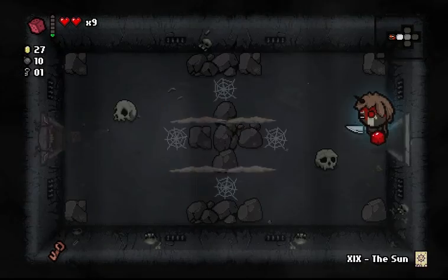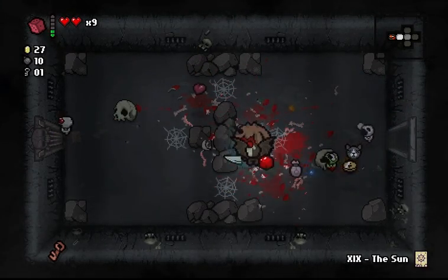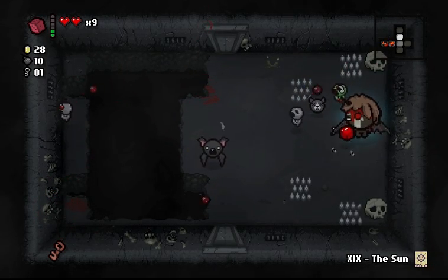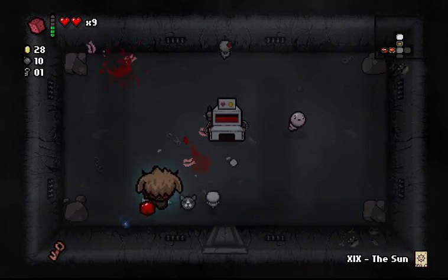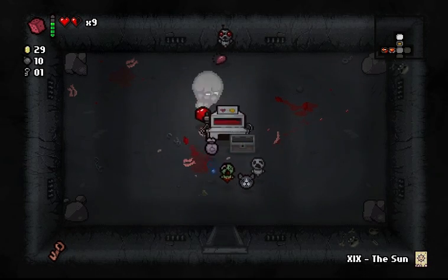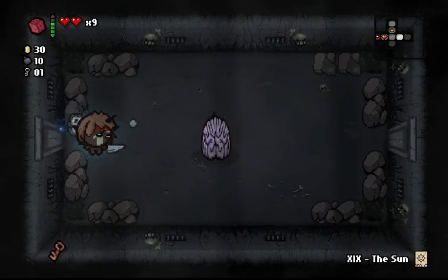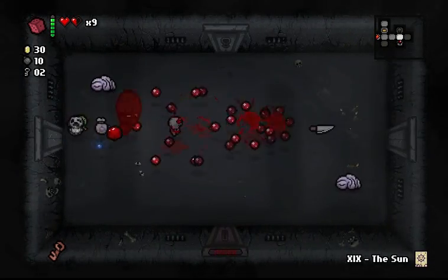I'm going to go this way, and there's a boss room there — like a boss gauntlet. We can't go in because we are not damaged. Nevermind, we're not going to look at that. I'm not going to open that. Don't know why there's a blood bank here, but I'm going to use it once. Let's go this way. That's a brain. Got hit — okay, no problem.